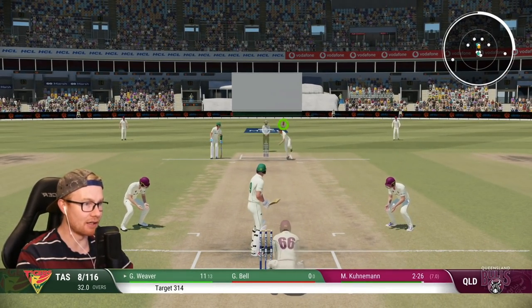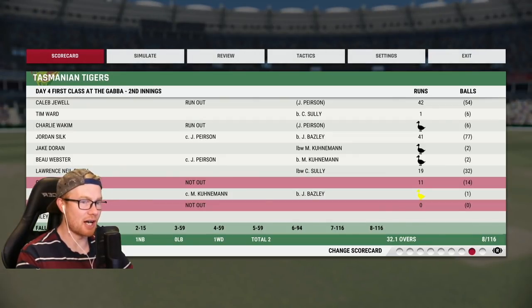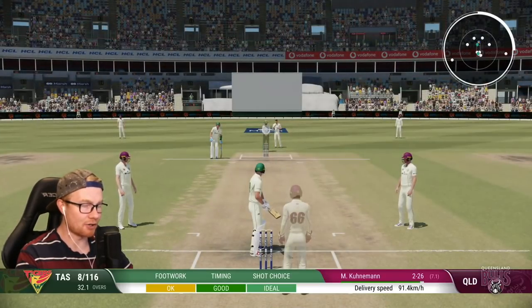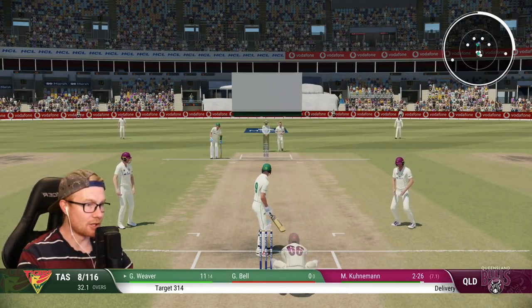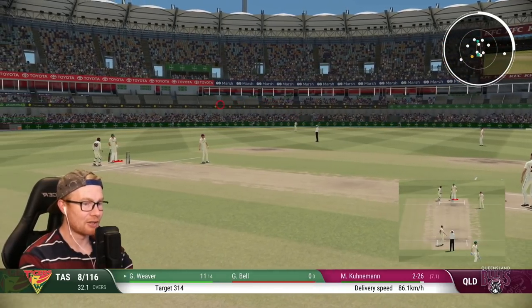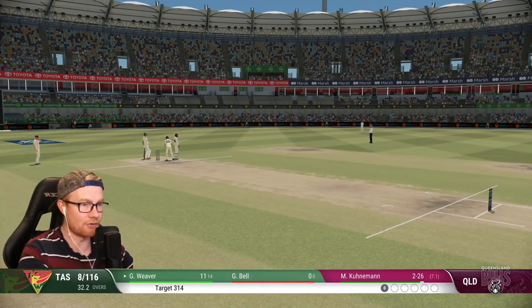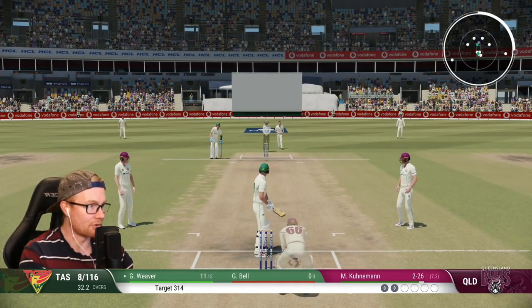We've lost two wickets — Silk and then Freeman, both golden ducks. Silk, I knew I couldn't trust you! Well, we have put on a massive partnership before this — there's potential. I'm going back to strike hogging, back to where we made our double ton. This has just made things extremely difficult. If we win this, it'll be a victory for the ages, but it's gonna get really tough.